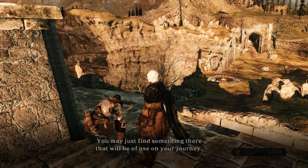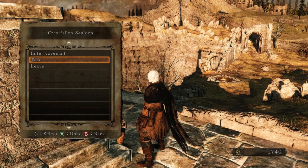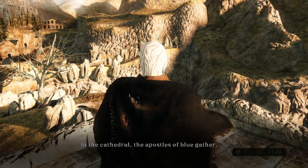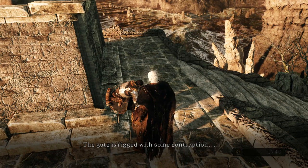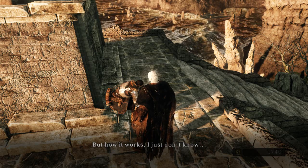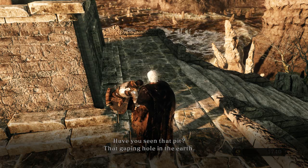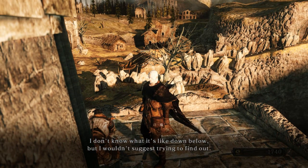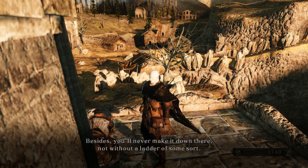'You may just find something there that will be of use on your journey. But don't venture too far inside, or you might not come back. The Tower of Flame lies beyond the Fargate. In the cathedral, the Apostles of Blue gather — but the road leading there is perilous. The gate is ringed with some contraption, but how it works I just don't know. Have you seen that pit, that gaping hole in the earth? I don't know what it's like to go below, but I wouldn't suggest trying to find out. Besides, you will never make it down there without a ladder of some sort.' That's a lie.